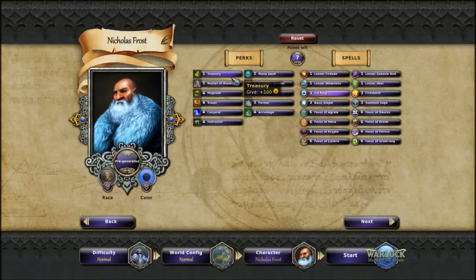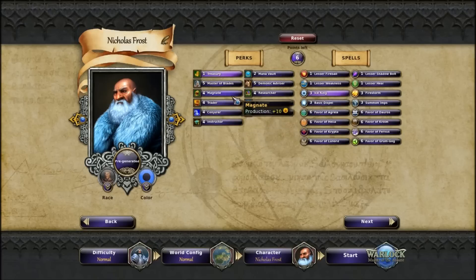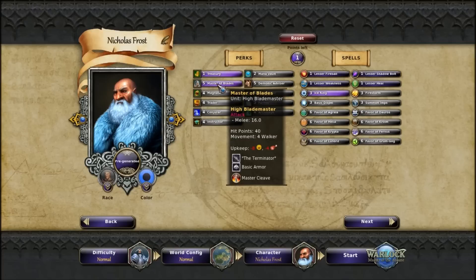I might pick up Treasury — I like having a bit of extra gold at the start to increase my options. I'll also pick up a Master of Blades. That's an example of a hero unit — they're very strong, much more powerful than regular units, and having one at the start is a huge benefit because you've already got a unit that can fight and deal lots of damage before anyone else can retaliate. I think we'll be good with the Master of Blades.